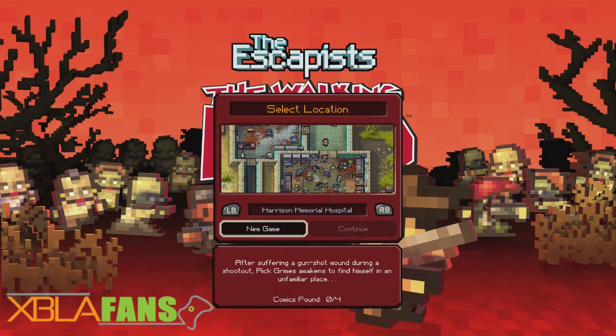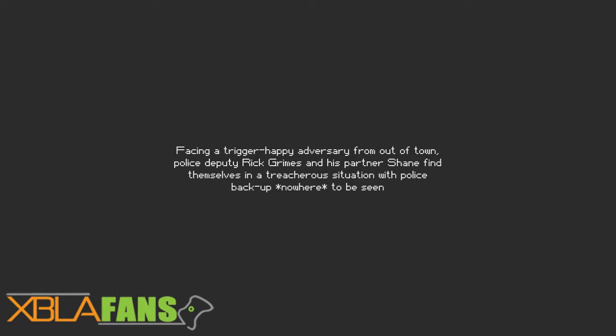Hey guys, this is Kane1for1 with XBLAFans. Gonna give you guys a quick sneak peek at The Escapists: The Walking Dead, just showing you the different levels there are at the moment. The Escapists: The Walking Dead releases on September 30th, 2015 — something you might want to check out if you're a fan of either The Escapists or The Walking Dead.